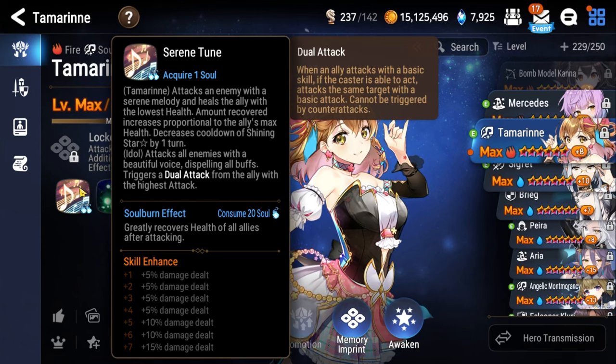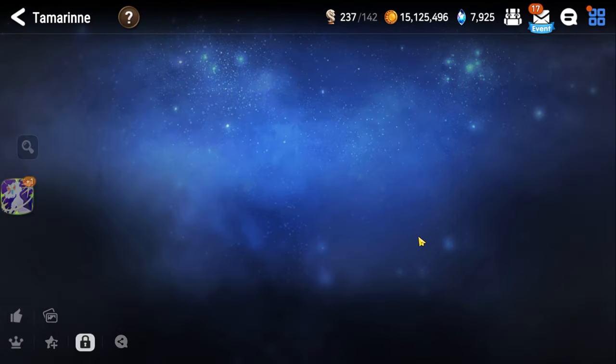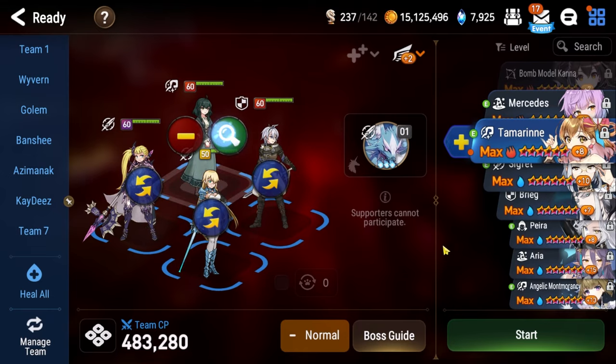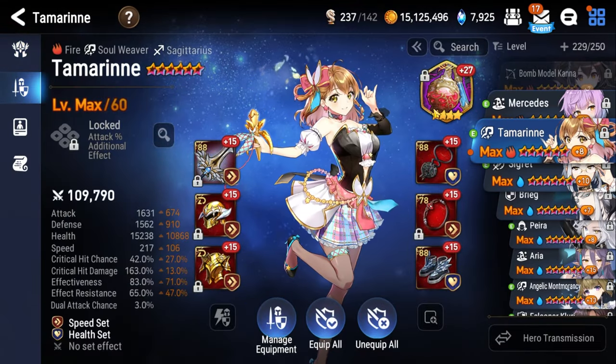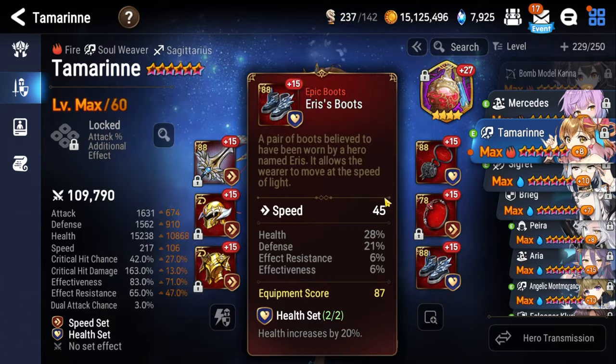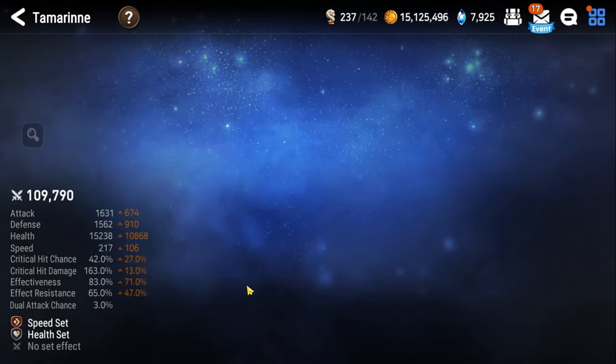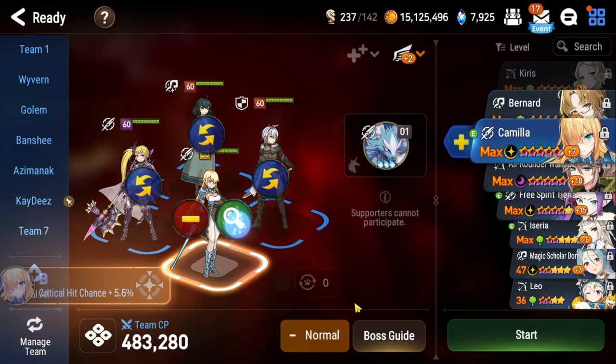Serene Tune is good for getting off Floor 1 as fast as possible, doing damage to Sinful Angelica, and removing two skill nullifiers in the nullifier phase. For Tamarinne's artifact I recommend Wanderer's Potion Vial, since there are stuns throughout this fight. Speed on boots, health percentage on necklace and ring.